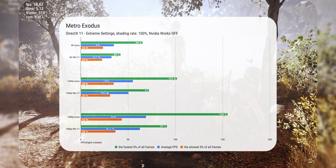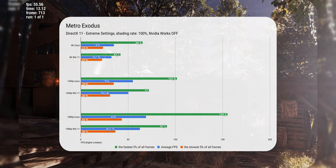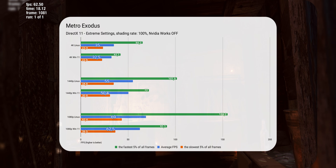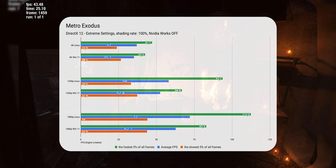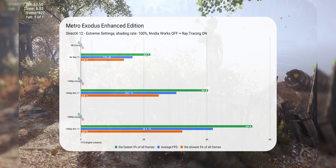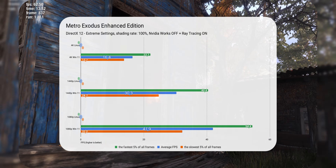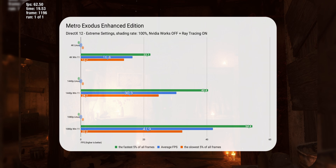Now we have Metro Exodus. With DirectX 11, the game exhibits very large differences between minimum and maximum values, and minimum values are disturbingly low at all resolutions. Between Linux and Windows, there's a solid 9% lead for Linux at all resolutions — a win for Linux. When we switch to DirectX 12, all average and low 1% numbers improve, and Linux secures its lead at 1080p with an increased difference of 15%. For Metro Exodus Enhanced Edition, I once again failed to enable ray tracing, so there is no Linux test here. I strongly believe there is a way to run this game with AMD hardware on Linux, and if anybody knows, please let me know in the comments.